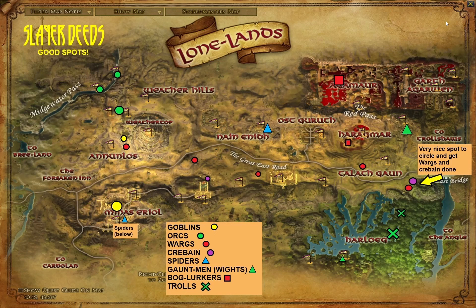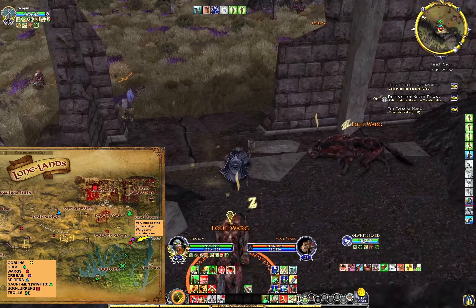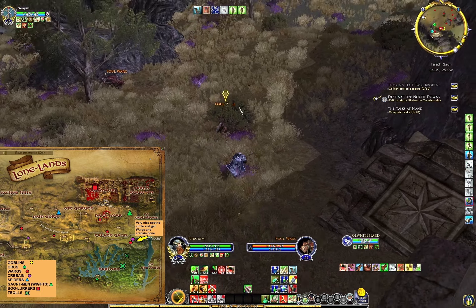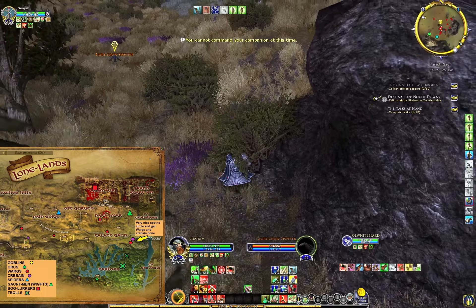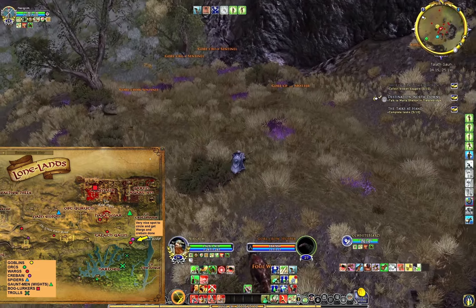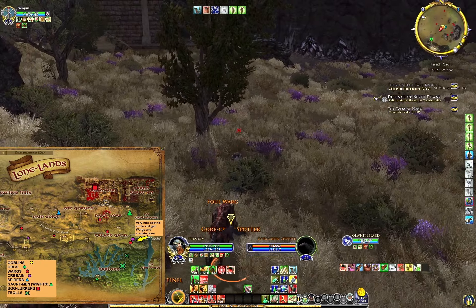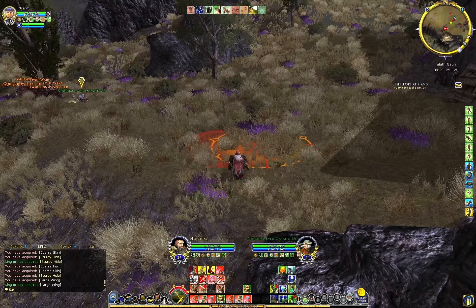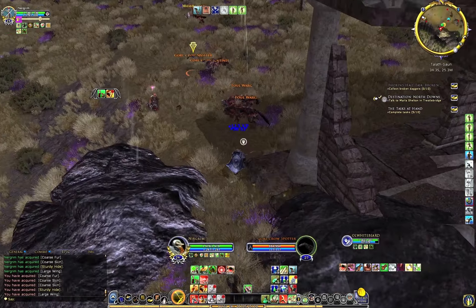You have more wights there too. You can go for wargs and Crabine further to the east, right south of the Lonely Bridge — the last bridge. You can go in some nice circles up these hills and kill Crabine, and you also have a bunch of foul wargs. I usually use this spot to finish both the wargs and Crabine deeds here, because they respawn quite fast. So if you have some wargs left and some Crabine left, you will definitely finish from here.